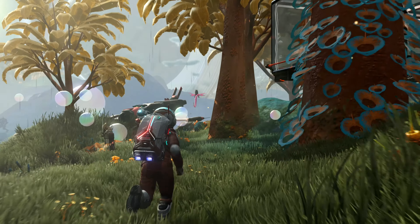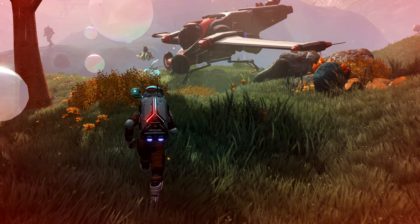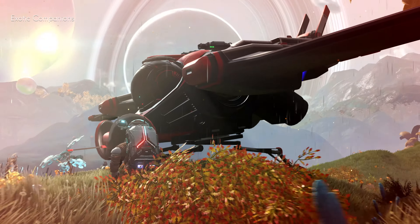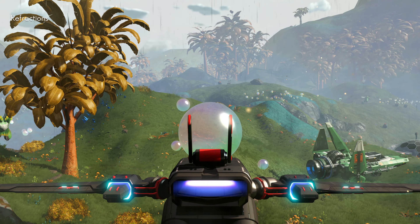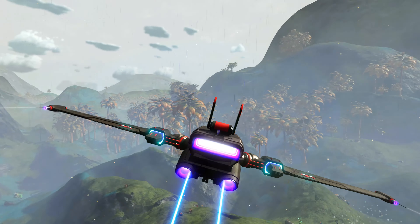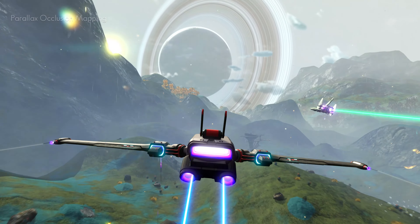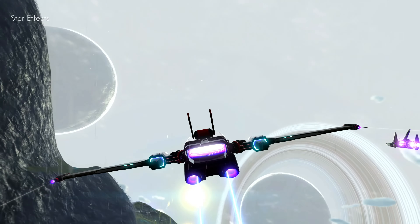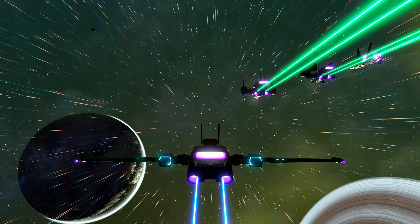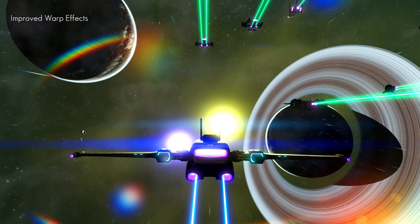Hair and fur rendering increases creature variety. Light is refracted realistically by glass and liquids. Photo mode has been improved to take even more awe-inspiring images. Thousands of distant stars are now visible in space and night skies, and new warp effects show greater depth and detail.